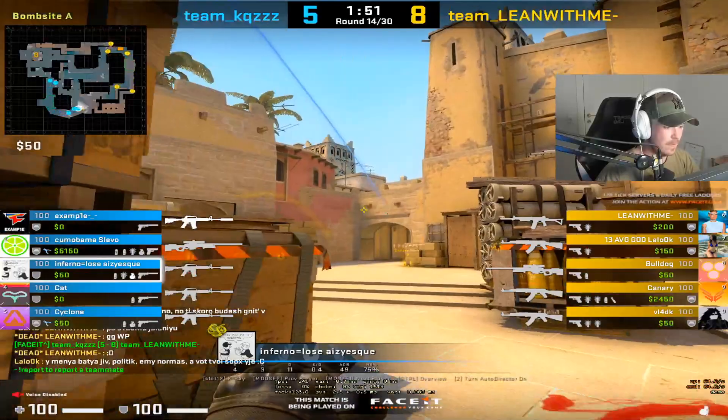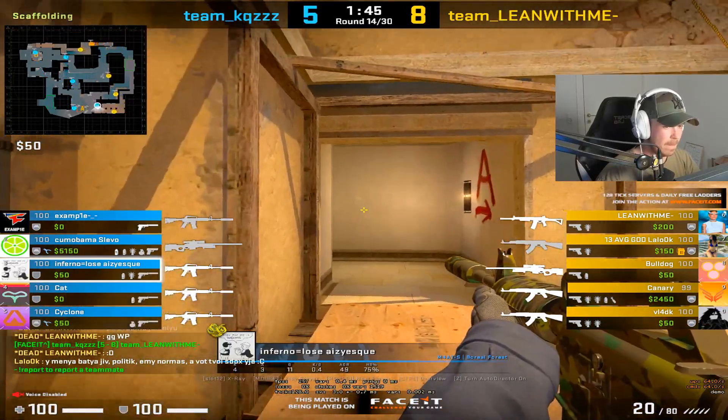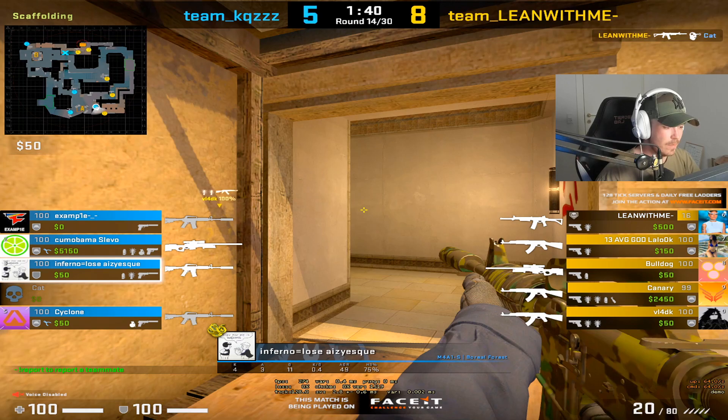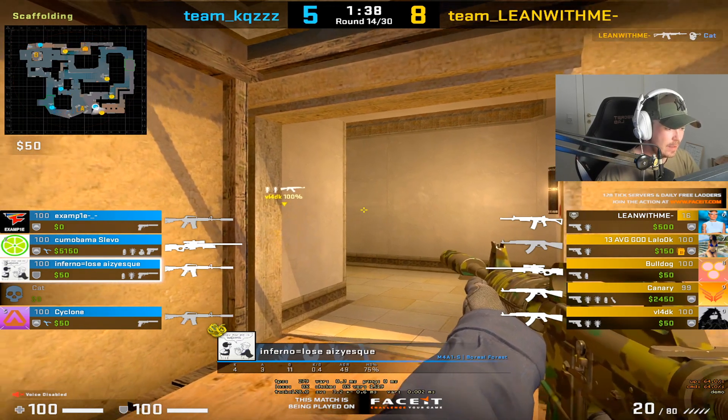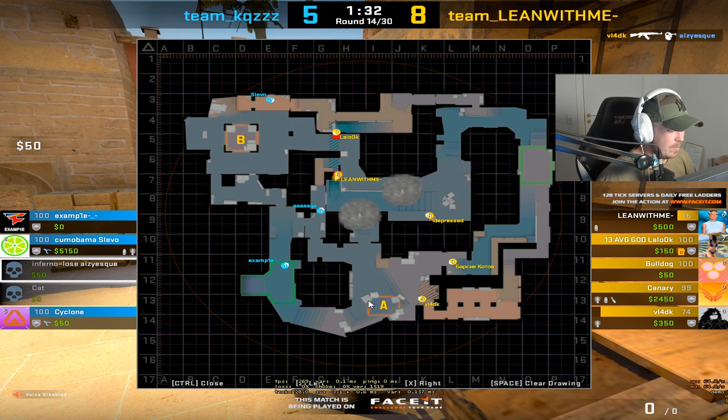Next round here. Kind of taking a similar position. The problem here is that you actually don't have any teammates holding ramp. So one guy could literally just walk up ramp and kill your palace. And this will also make you insecure in your position, because you will begin to think about ramp while you are taking this duel. So the chance of you winning this duel will get a lot less. I would recommend always to have a guy holding ramp if you want to stay in any of these positions.